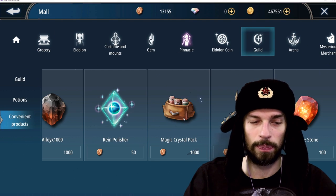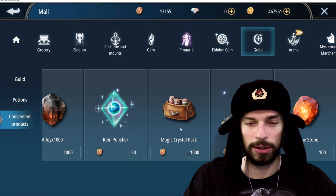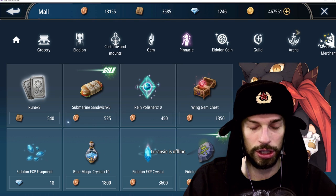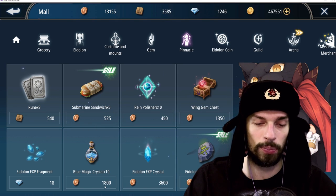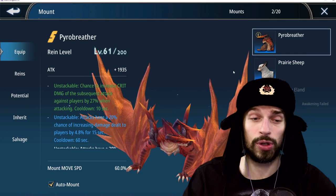You can also buy potions in the mall for 20 diamonds each — pretty expensive if you need 125 to 250 of them. You can get a magic crystal pack in the guild store for 1,000 guild points each, but the mysterious merchant sells them cheaper — 10 specific-stat crystals for 1,800, and that's without a sale, so it can go even cheaper.